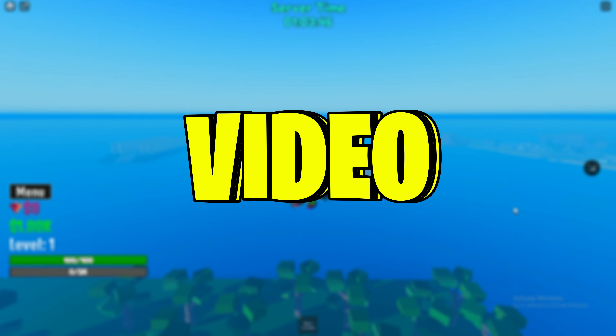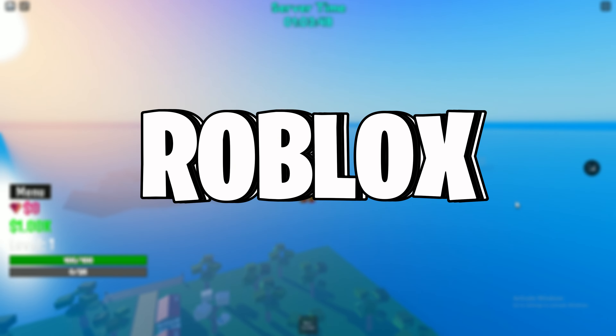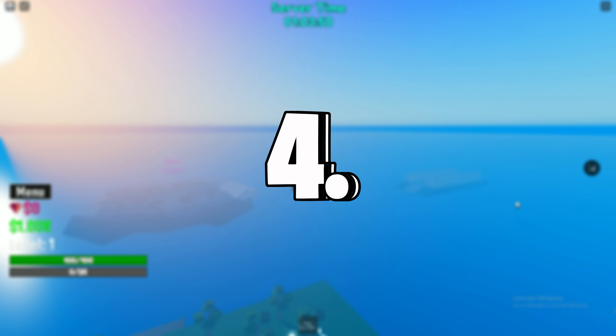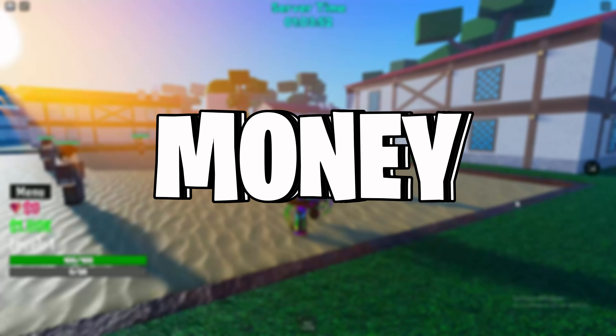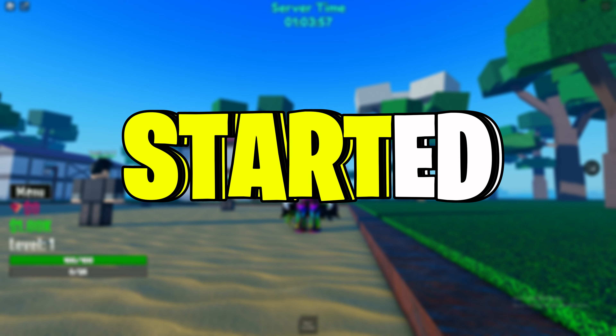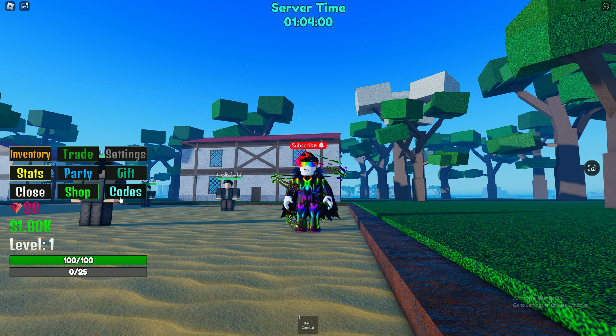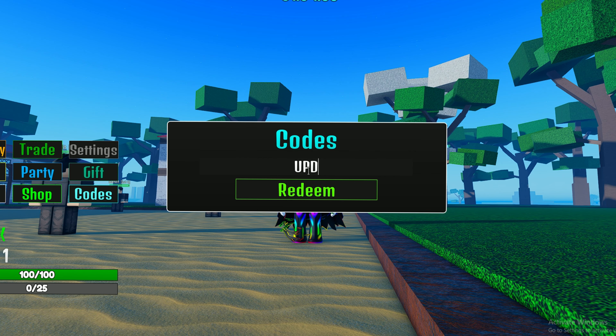Welcome back to another video. In this video I'm going to show you all the working codes for Blocks of Channel Peace 2 new update 4.5. These codes give you millions of money and millions of diamonds. First, click on menu, then click on the codes option. Here is the codes option — click the code button and type all the codes in this bar.